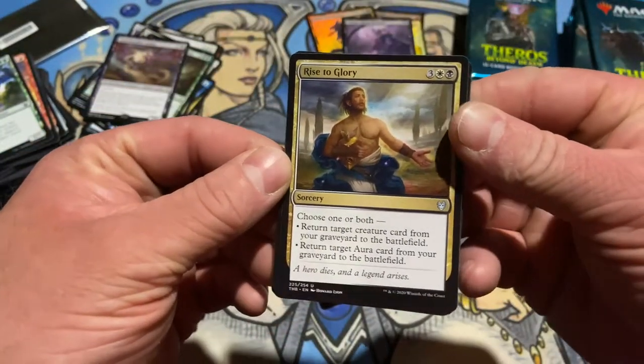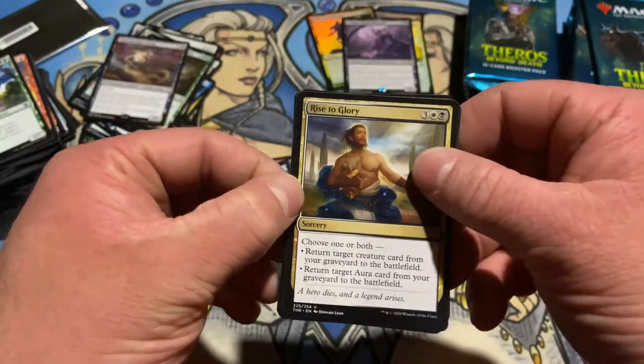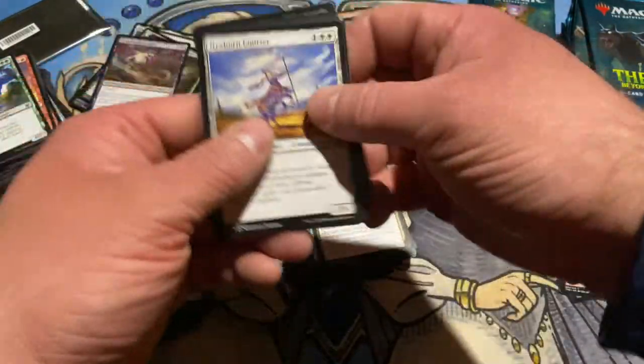Return target creature card from your graveyard to the battlefield. Return target aura card from your graveyard to the battlefield. Win or both for five. Doable — white and black. Could happen.